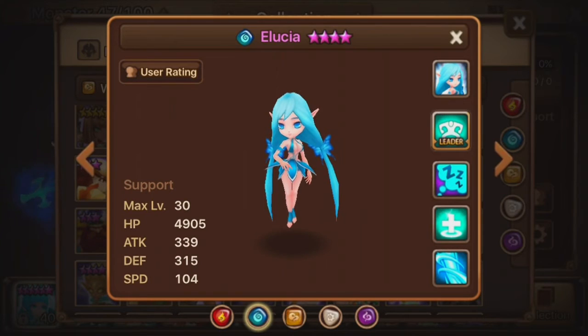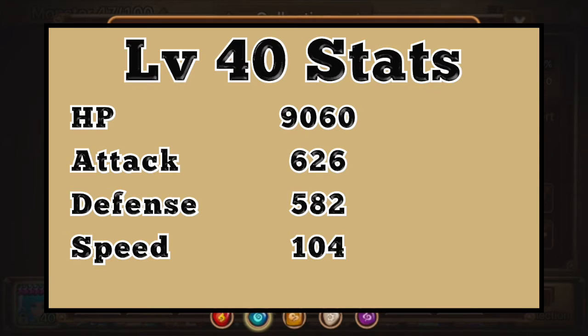Her stats as a level 4, 6-star monster are as follows: 9060 HP, 626 attack, 582 defense, and 104 speed. The speed is a little bit above average — average is about 100 to 102. The attack stat is pretty impressive at 626, not amazing but pretty good. The defense at 582 is actually a little bit above average, and HP at 9000 is around average.